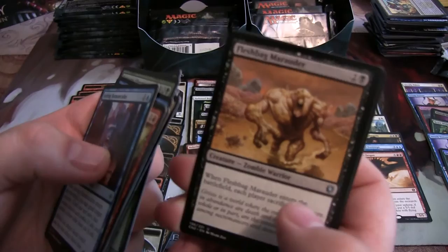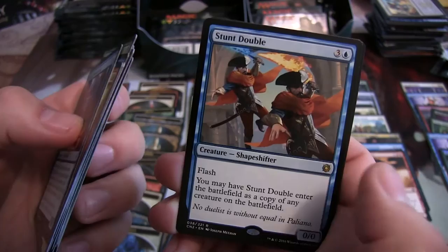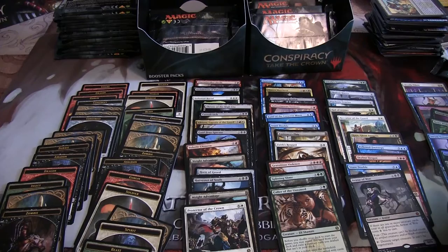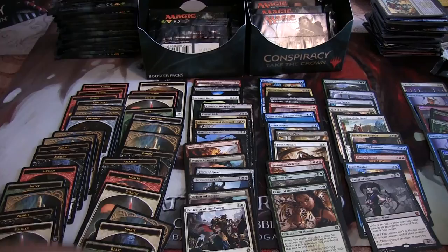Brushstrider, Fleshbag Marauder — I almost called him something else — and another Stunt Double, and a Beast token. I've got an Avatar of Woe and a Foil Rogue's Passage. That's a Mythic in this? Yeah. And a Soldier token. I guess I could see that.